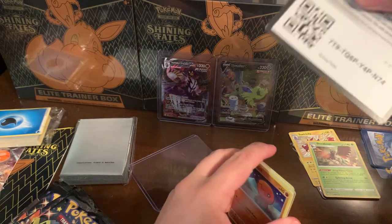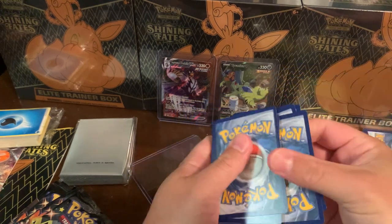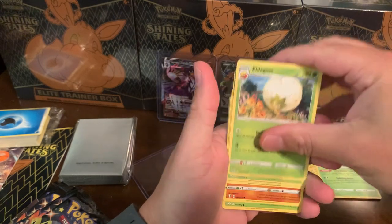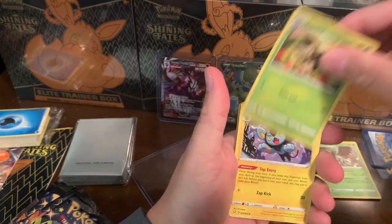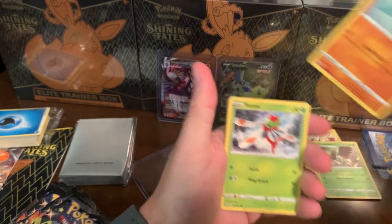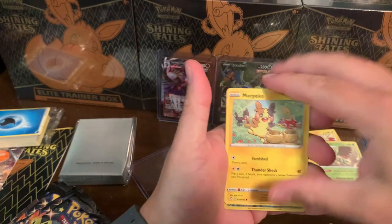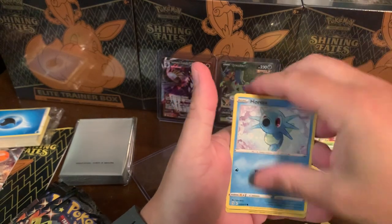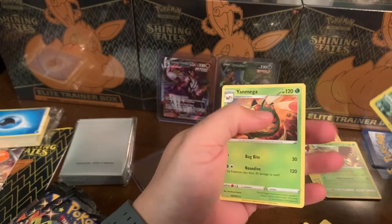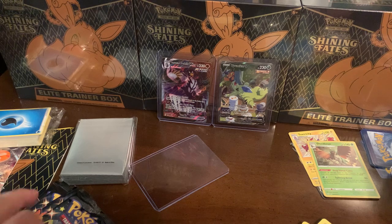All right, there we go - pack three. The backs of these cards look good - that's good. Energy, Ildegas, Dartrix, Luxio, Inside the Trap, Yanma, Coffee, Morpeko, Horsea, a Reverse Ndidi, and a Yanmega Rare. Okay, okay - not bad! Set these over to the side a little bit.